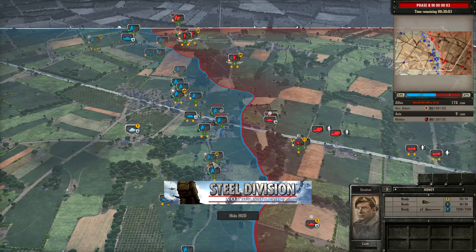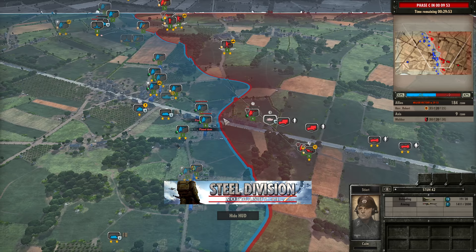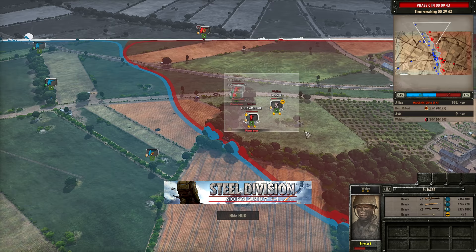Stuer 42 is going to open up onto these rifles, which is really going to help him clean those out of those buildings as soon as his Ersatz arrive. But there is now a Honey on the way, and this Honey is actually pretty scary because at close range there's a chance it can kill the Stuer 42. We see a Spitfire Mark 9 come in — that's going to bomb the top side, ending up hitting the Flammenwerfer and this infantry, but not doing too much damage, just pinning them all down.